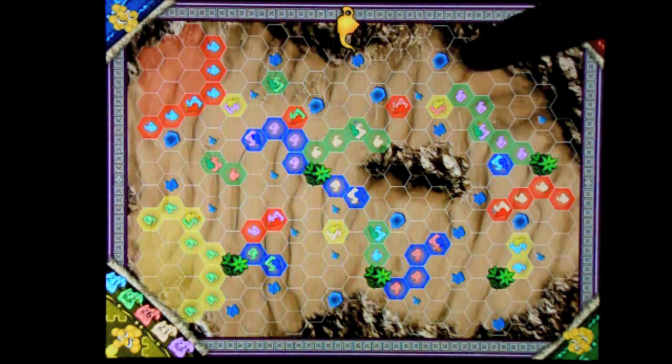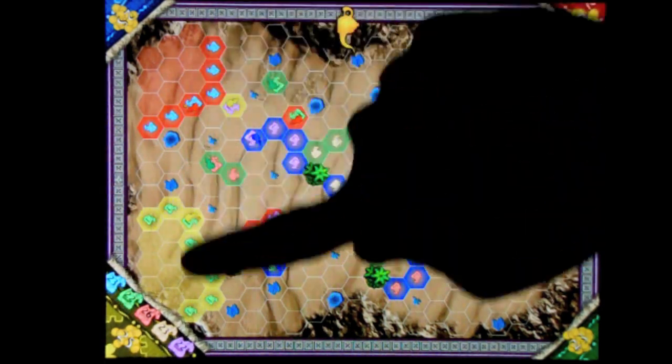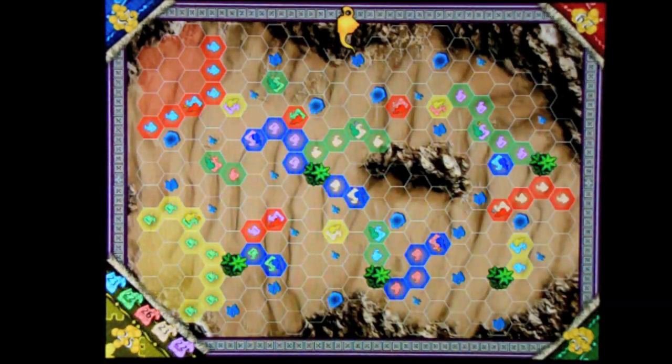As you play, the board will slowly fill up. Once everyone runs out of one color — say we've all used up our blue — the game will end. At that point, the game tallies up one final score going by color. It'll ask who has the most blue camels — whoever played the most blue gets bonus gold for that. Then whoever has the most green gets gold, and so on. Whoever has the highest score at the end is declared the winner.